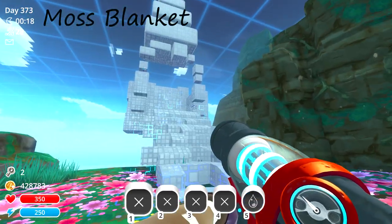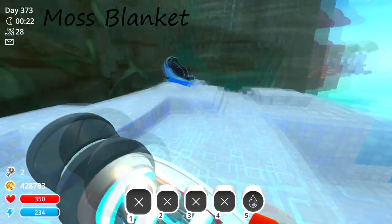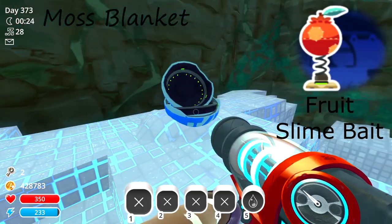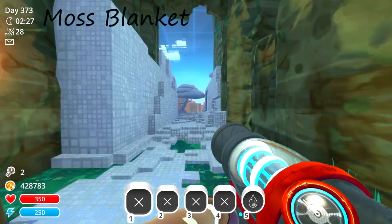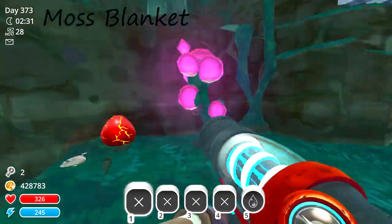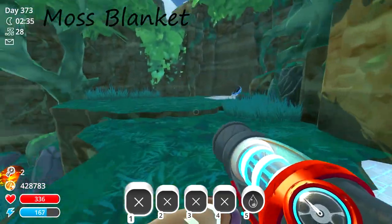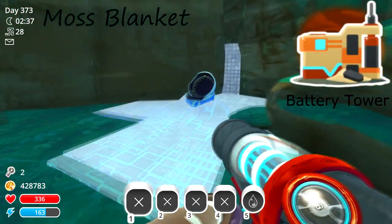In the Moss Blanket, right when you log on, just go over this way and here is another blue pot. The last blue pot is right at the entrance of the Moss Blanket where you would usually come in in the real game. Just jump up on the entrance and over here is your last blue pot.